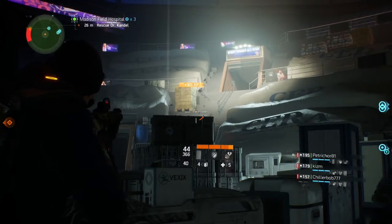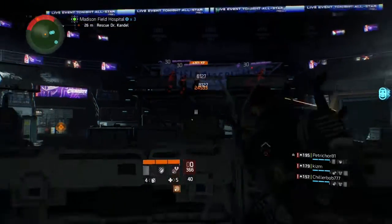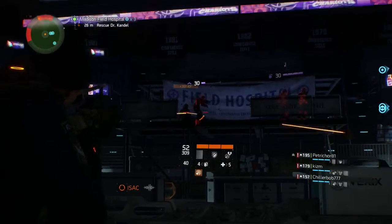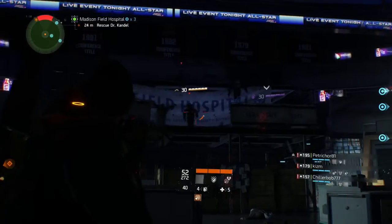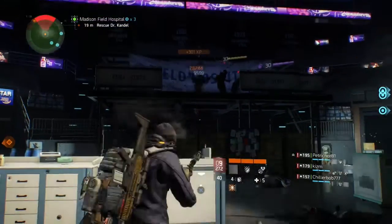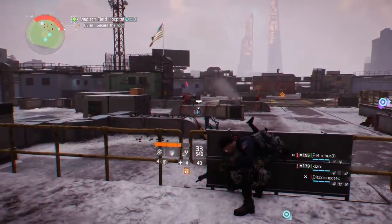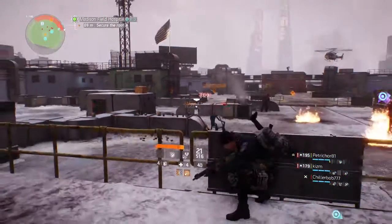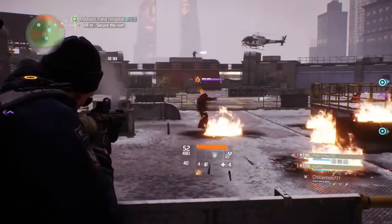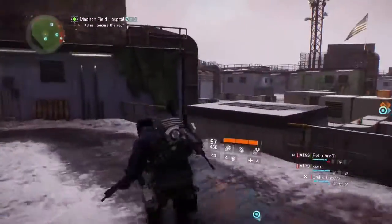I loved playing with the Liberator in the beta and I still like it now, but auto rifles do have a stability issue. At least with the M4 it gives you a great option to use an assault rifle and have fun with it while still hitting a lot of your shots. It does an amazing job of taking care of yellow bars as well as purples in one magazine — you don't have to reload mid-fight. With other assault rifles you can end up burning through ammo quickly with only half your shots connecting.